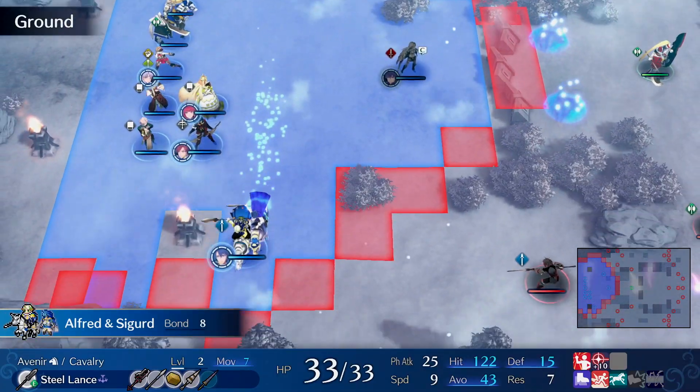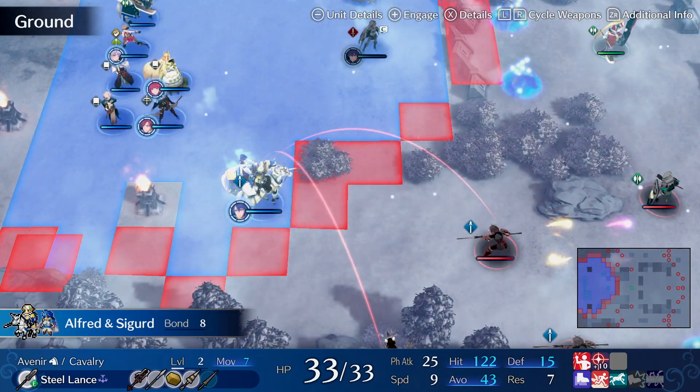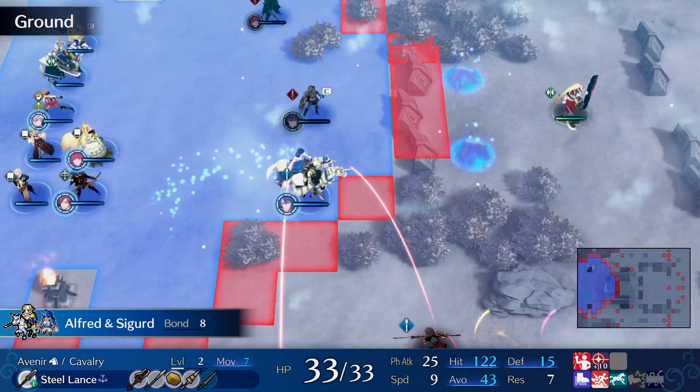By the way, if you see red arching lines or an ominous black line pointing towards one of your units while moving them around the battle map, it means they're within range of an enemy attack, so be careful.